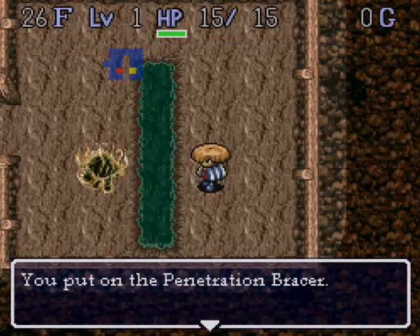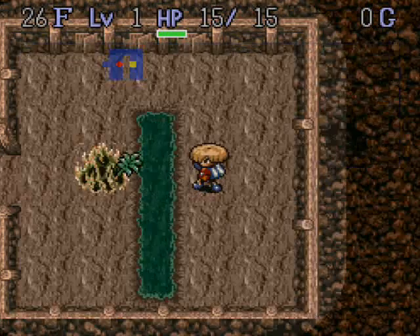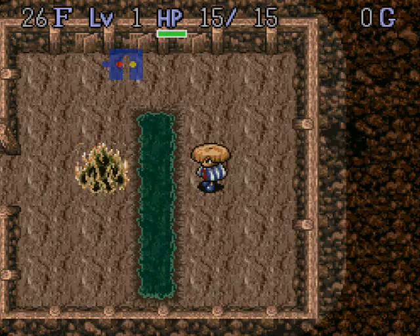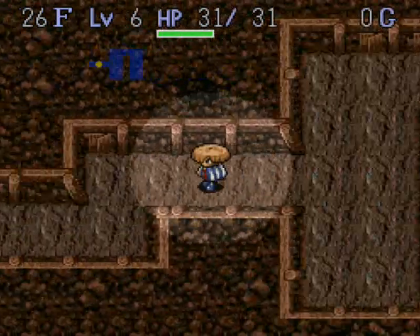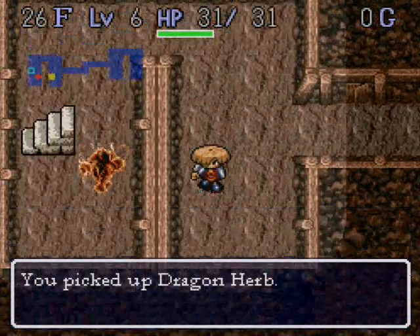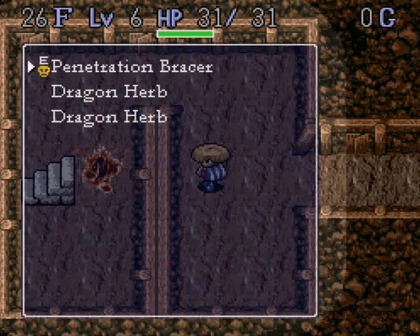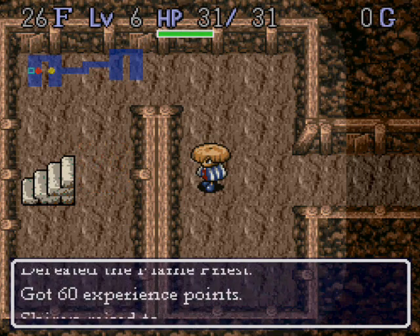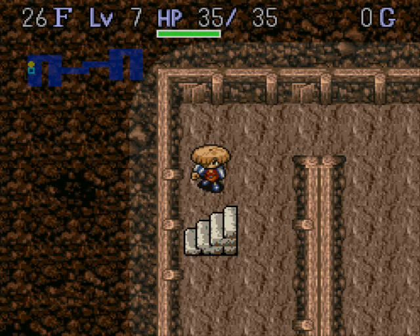What she probably did is she equipped this Penetration Bracer, and once you do that, the Dragon Herb goes through the enemy, doing the initially intended damage. The Penetration Bracer also has another neat function — it goes through walls, like that. If you get one of these bracers, have fun! Just make sure you take it off before you throw any pots.